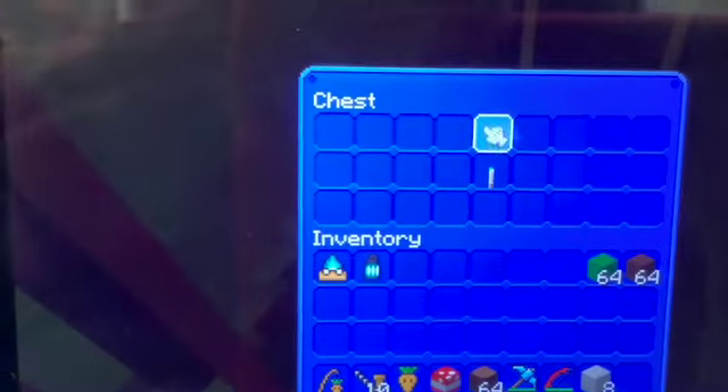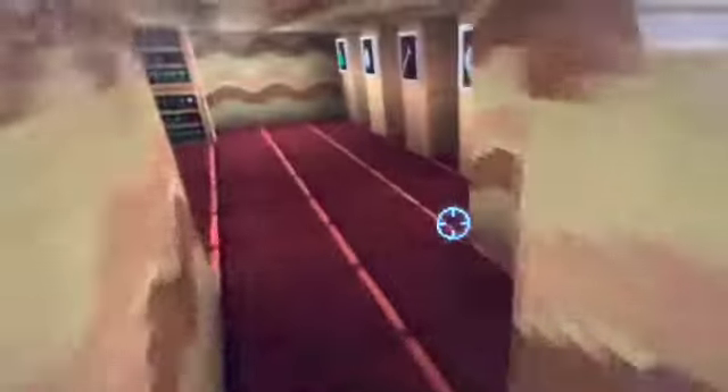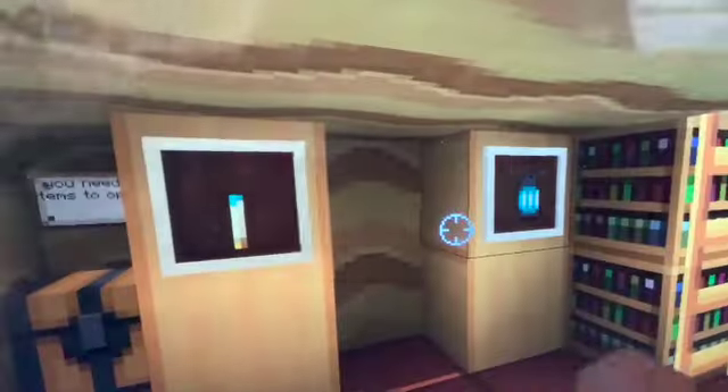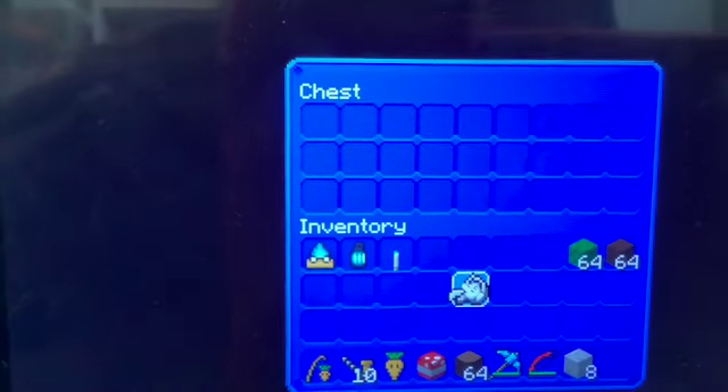Does it have a prize in this? It does - it has the tours. The third part of the puzzle is completed. We have these three items. Now we come to the chest, and this is the broken music disc.